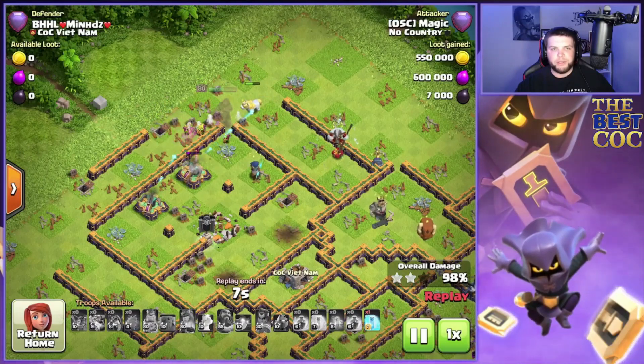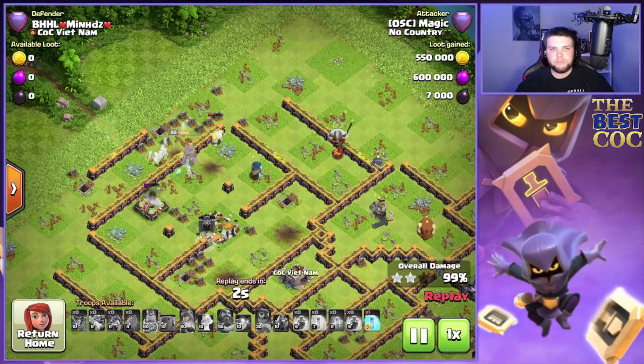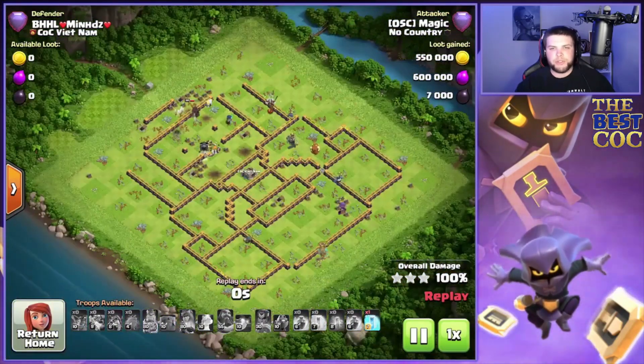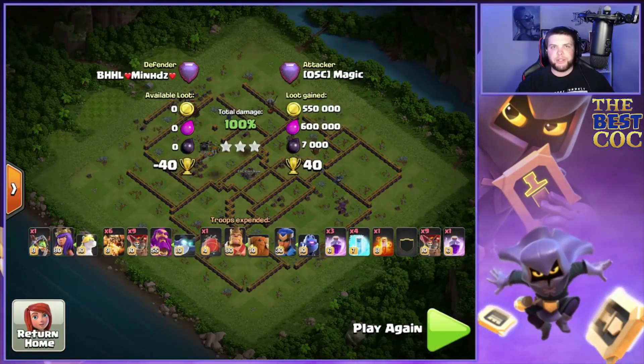We don't even need the freeze here — we could swag it because the queen ability is going to be able to finish off these defenses by itself. So we just save the clan castle freeze so we don't have to ask for it in donations again.